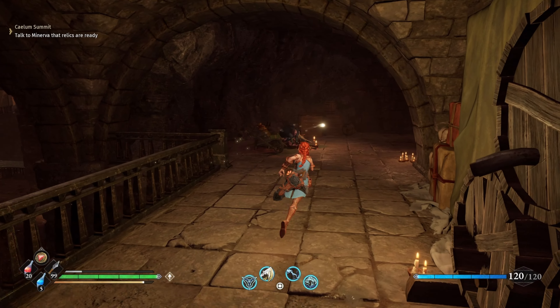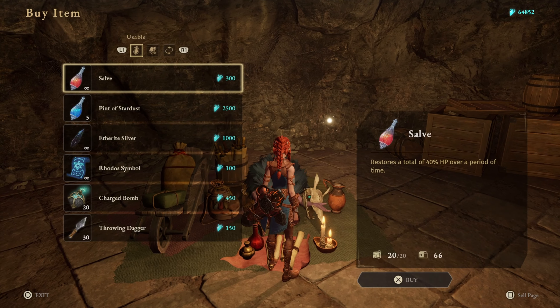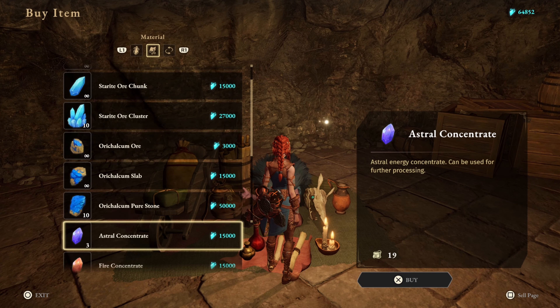Once you're done, go to Quintus and buy whatever you want after finishing his questline. Some of his stuff is limited, but all of it can be easily farmed.